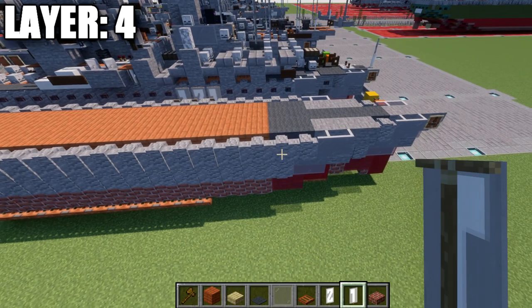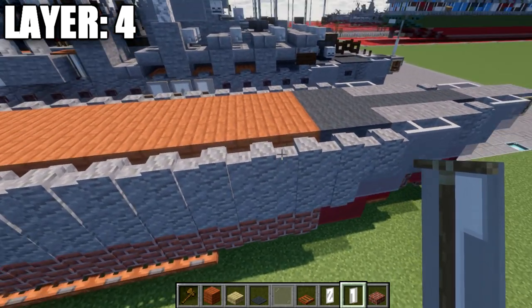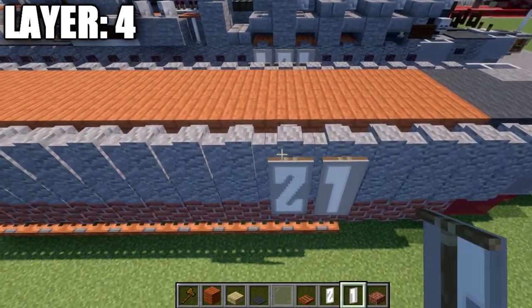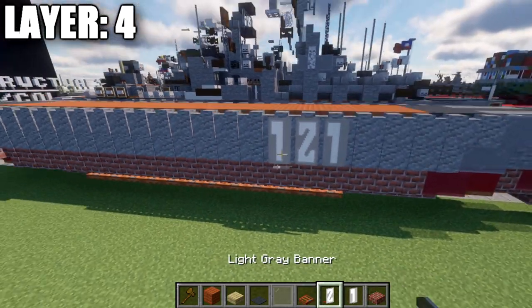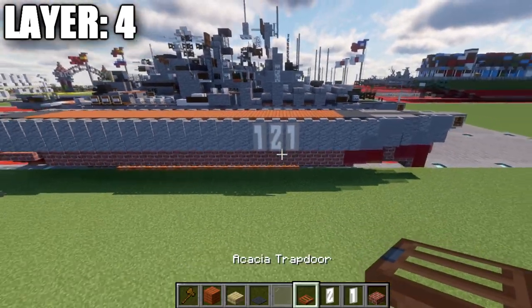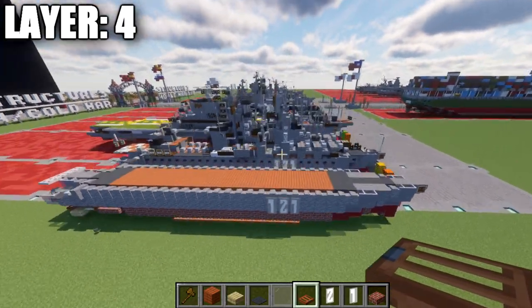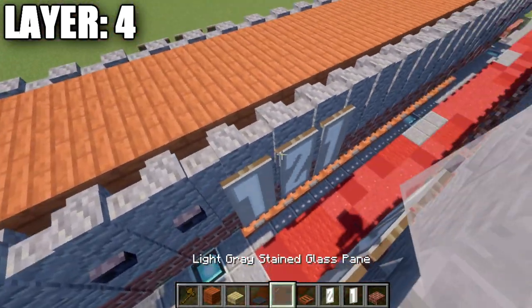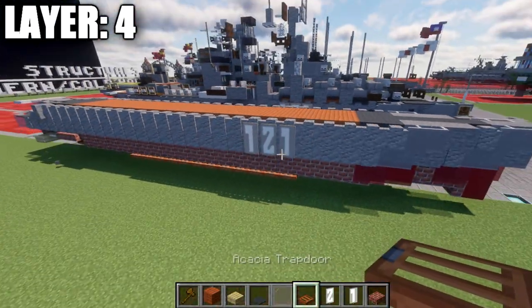To do this, very simple. On the right side, we count 6 back and place down the number 1, 2, 1 using banners — light gray banners with the numbers in white. That's what you want to do there for the side, and the same thing is done over here on the other side.